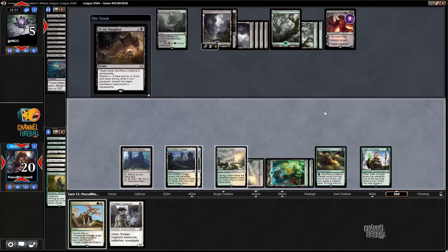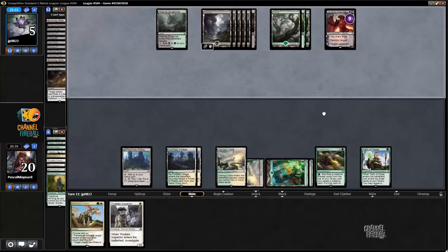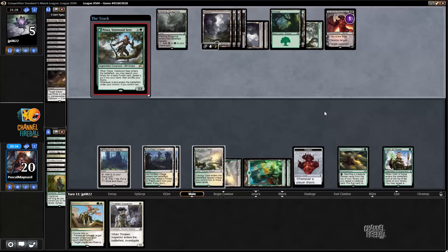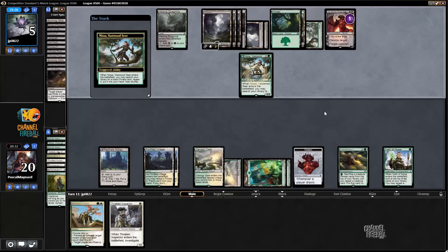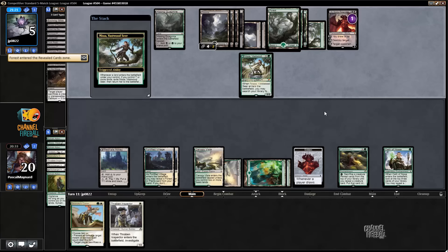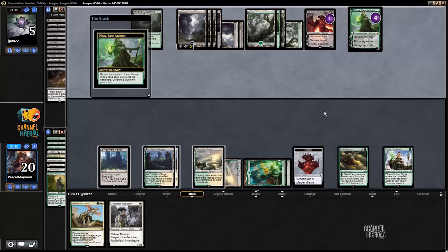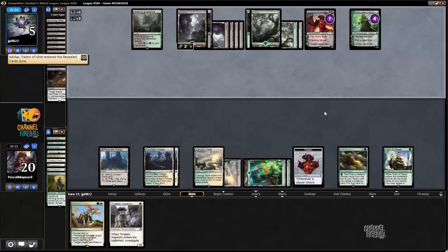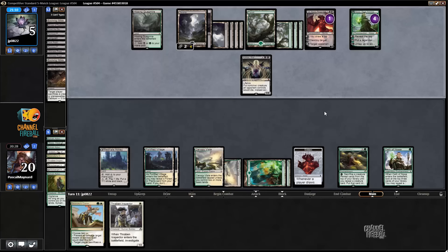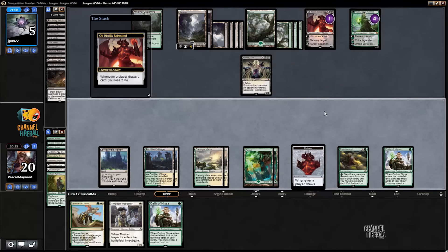Got Thraben Inspector. I have an emblem. It's going to be hard to win. Secure the Waste would still be insane. Kalitas — it's decent.